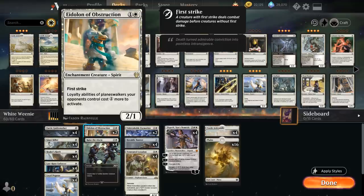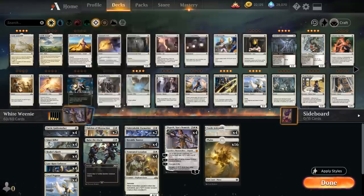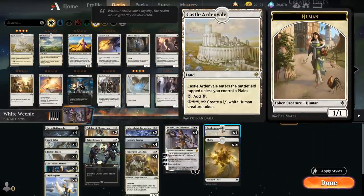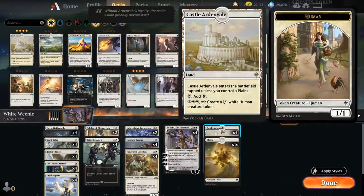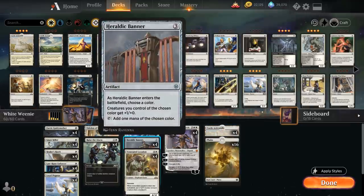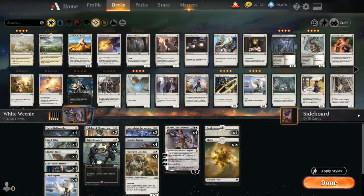Our mana base is very straightforward: 16 Basic Plains and 4 Castle Ardenvale, which plays very nicely alongside Heraldic Banner. The Banner not only helps us generate more mana to use the Castle in the first place, but then turns our tokens into 2/1s, which are a lot more threatening. The Banner can also help us ramp into an Elspeth, since with 20 lands we don't necessarily expect to play Elspeth on curve.